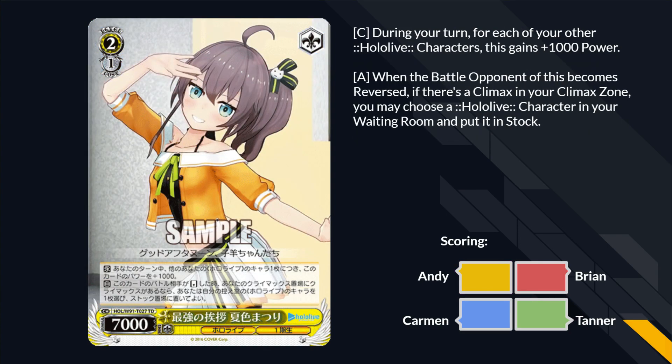2-1 Matsuri: during your turn, for each other HoloLive character, gains 1K power. When the battle opponent becomes reversed and there's a climax in your climax zone, you can choose a HoloLive character in your waiting room and put it in your stock. It is a 2-1 Stalker but the stock is clean. It has a Sol trigger. It's not the worst — it'd be dope if it wasn't a Dachi.